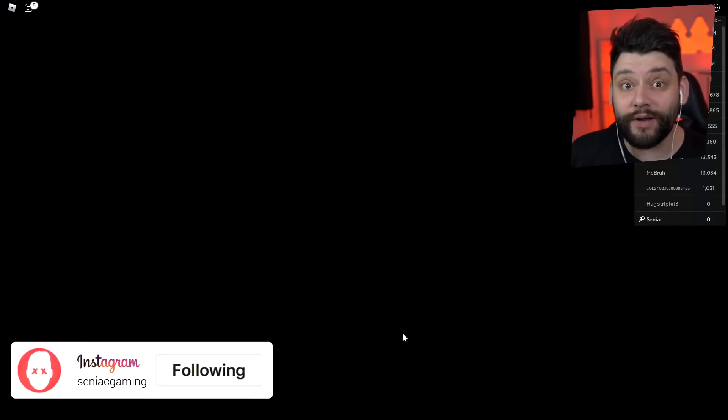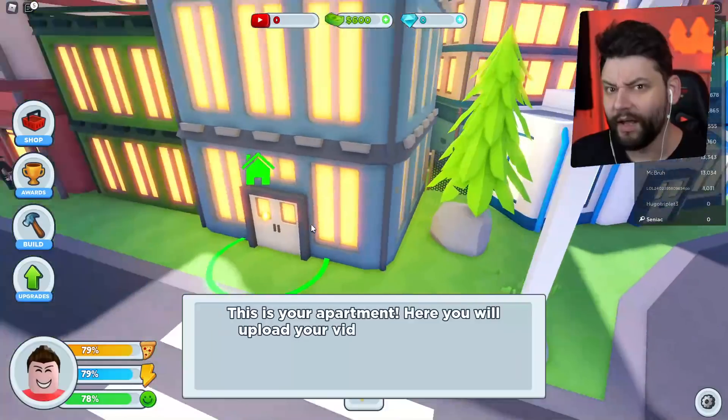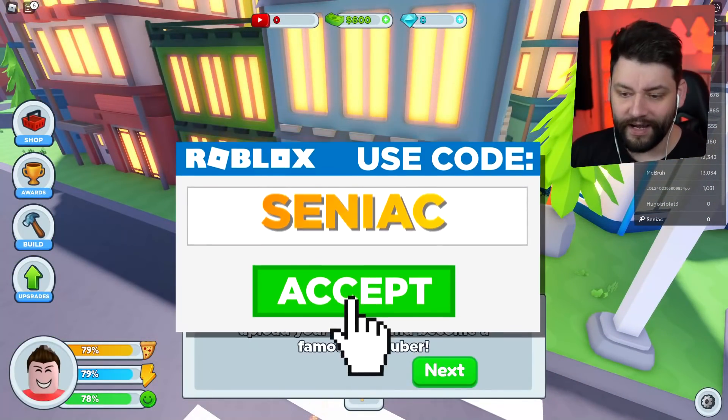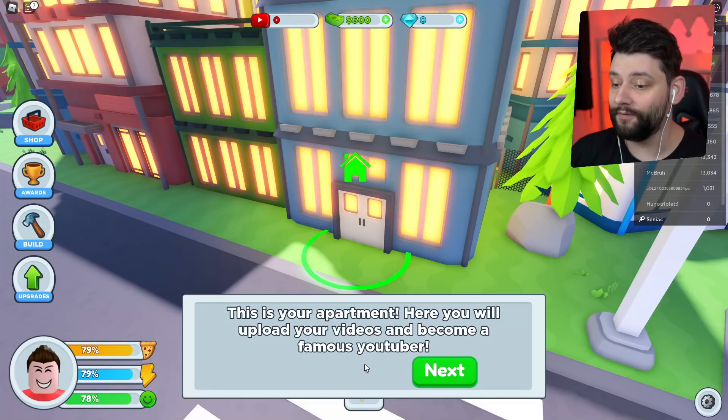So we've got some strategy, guys. If you enjoyed this and want to see more, make sure you smash the like button down below, and make sure you subscribe. We have a little bit of a tutorial. This is your apartment — here you will upload your videos and become a famous YouTuber.